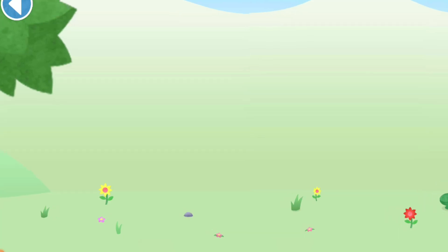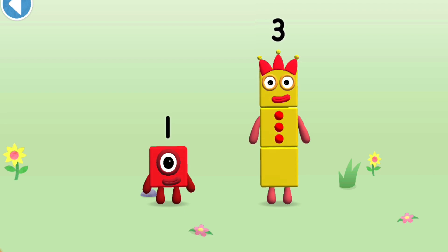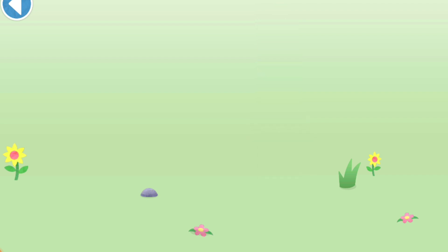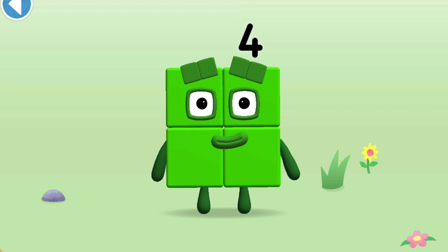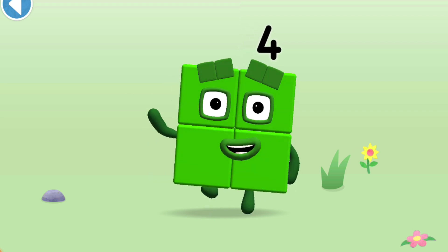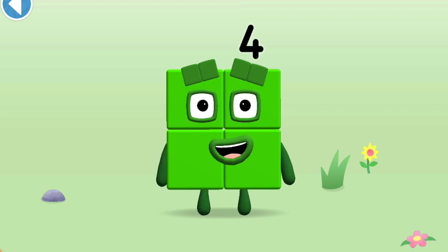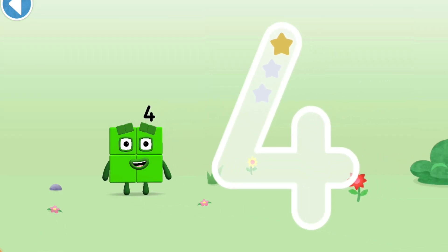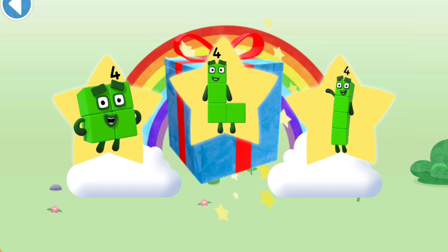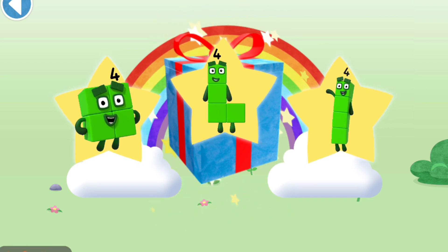You're about to meet number block 4. Can you add 1 to 3 and make number block 4? Drag number block 1 onto number block 3. Well done! This is number block 4, made up of 4 blocks. Down and right, off once more, cross the line — that's a 4! Well done, you've unlocked a sticker. Which sticker will you choose? You can choose another sticker next time. Try to collect them all.